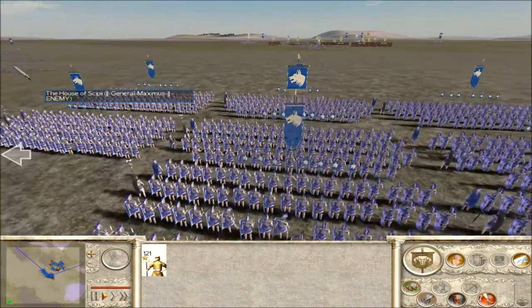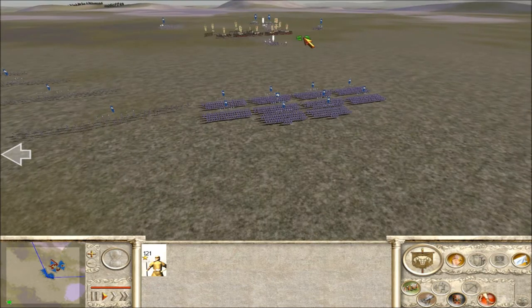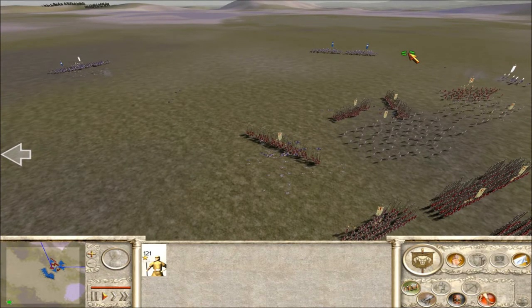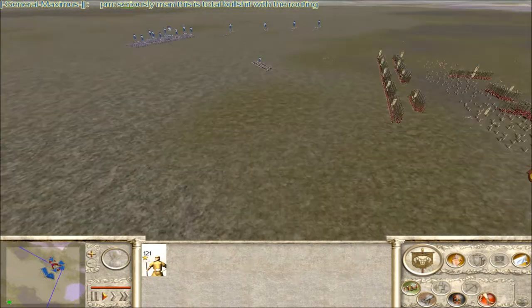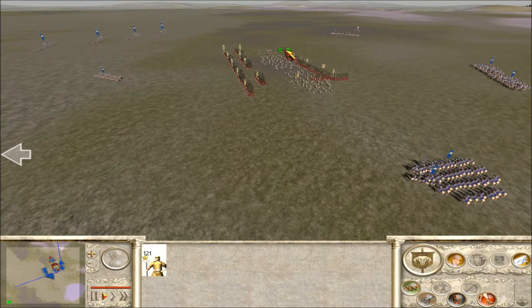Gold, gold, gold for his urbans. For archer auxilia, gold, gold. His Praetorians — I think he had a general's bodyguard here as well.